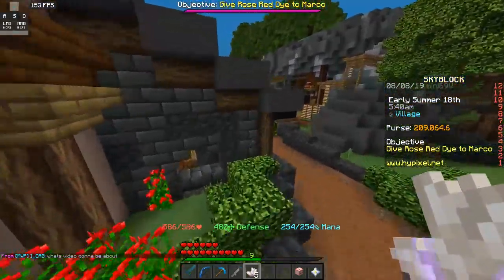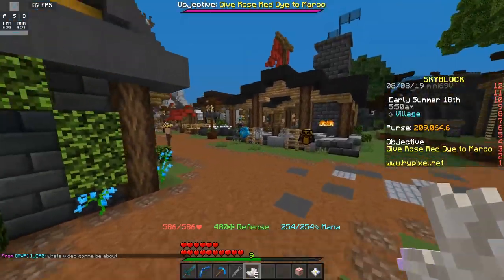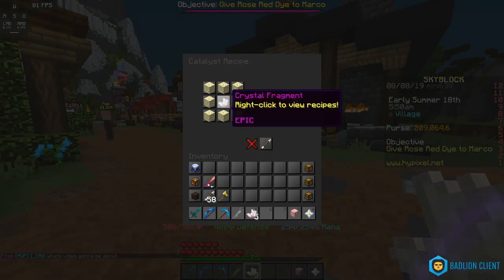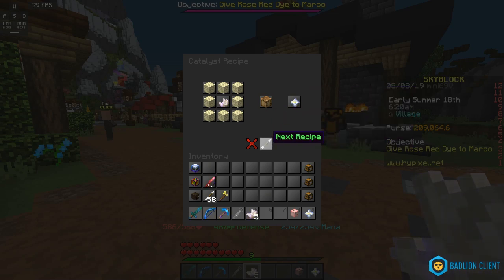We're going to be looking into crystal fragments. Crystal fragments were added in the new end update and they look pretty exciting. When you right-click it you can see the recipes. Originally I just saw the catalyst and was like, okay that's pretty cool — it increases the number of resources created by a generator or minion by three times for three hours. So if a minion makes a stack of diamonds every hour, it would instead make nine stacks, which is quite ridiculous.